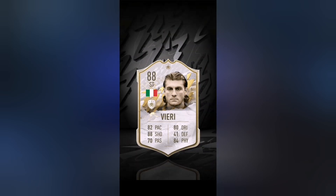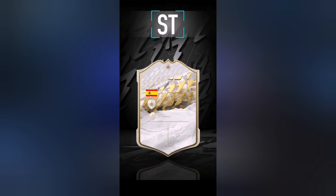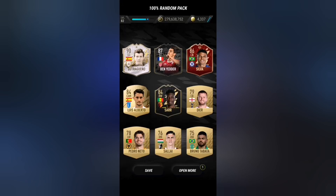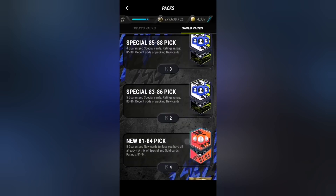Before opening the final packs, we can open two random packs. These packs have a decent chance to get a TOTY. We get an icon — Butragueno, 90 rated, not bad. We also get Ben Yedder and Thiago Silva. The second random pack is also good but it's not gonna be TOTY — another icon from Serbia, so it's gonna be Vidic, 90 rated.